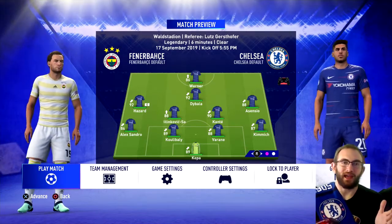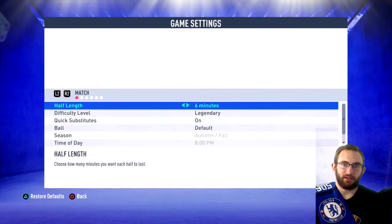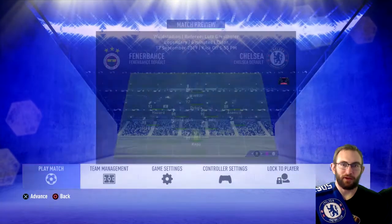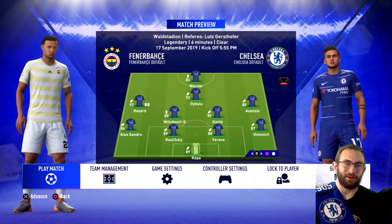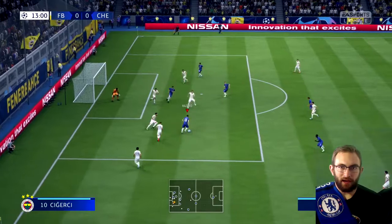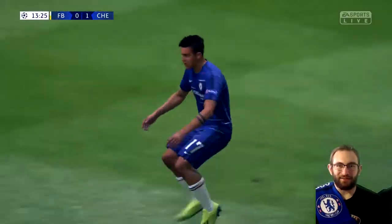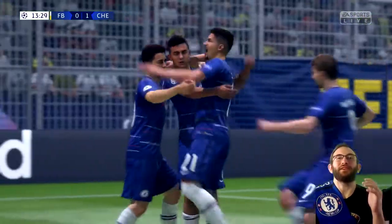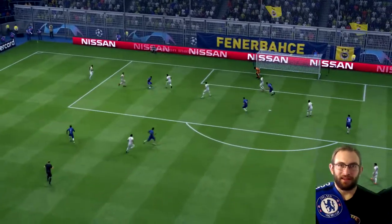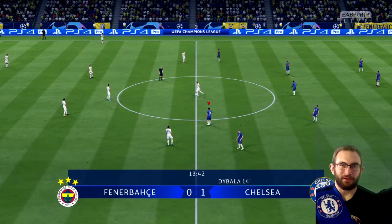The lineup: Werner, Hazard, Dybala, Asensio, Kimmich, Varane, Koulibaly, Sandro, SMS, Kante and Kepa. Dybala in early — Werner, come on, win that into Hazard. Hazard cuts inside on his right foot, shoots — off the deflection — Dybala in the back of the net! What a ridiculous player. So happy we brought him into the team. Hazard took a deflection off the defender and Dybala was just in the right place all the time. What a legend.